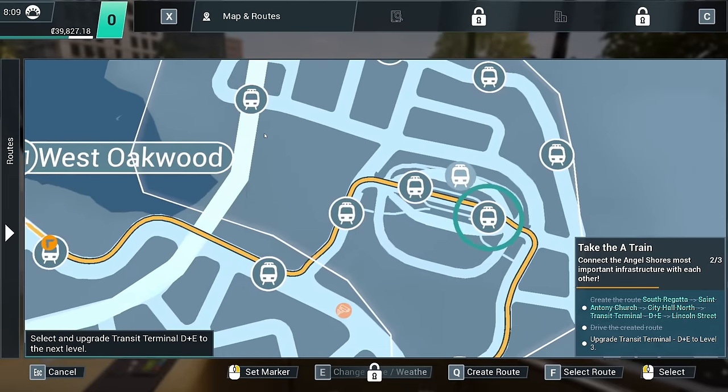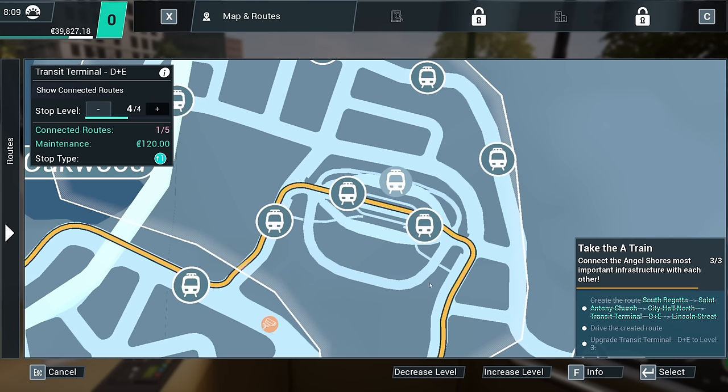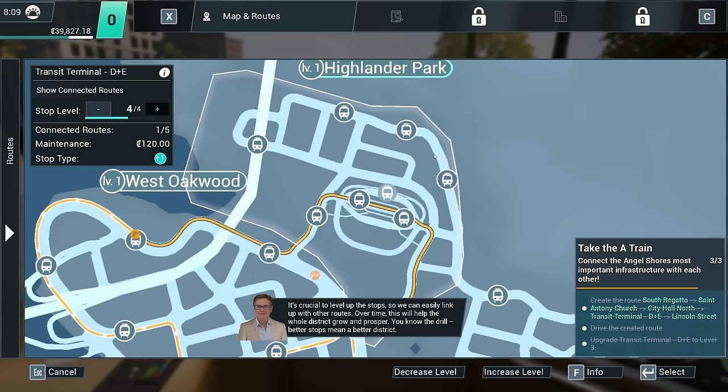So we're on the tram. Upgrade the Transit Terminal D&E stop to level three. That's done — easy peasy. It's crucial to level up the stops so we can easily link up with other routes. Over time this will help the whole district grow and prosper — better stops mean a better district.